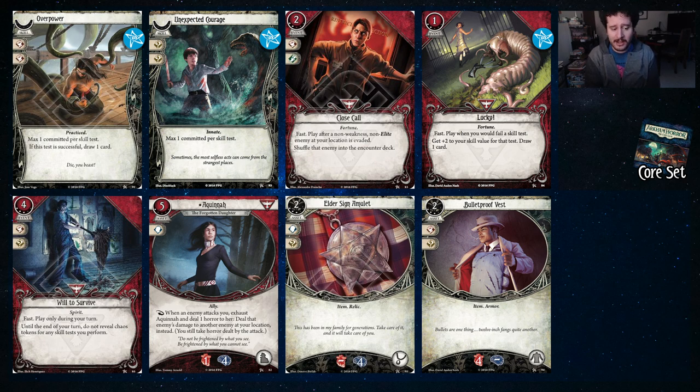Elder Sign Amulet and Bulletproof Vest are just more soak. Elder Sign Amulet for the necklace slot, which isn't too contested. The Bulletproof Vest is for the body slot, which is also not too competitive — you probably will only want backpacks as the big thing there. But if you have a small collection and you're looking for soak and you have the experience, these aren't awful options.